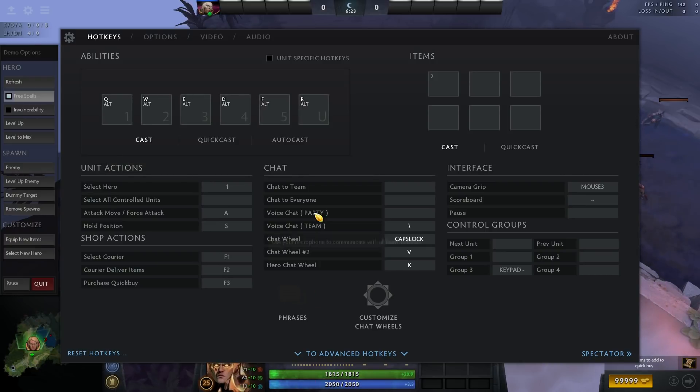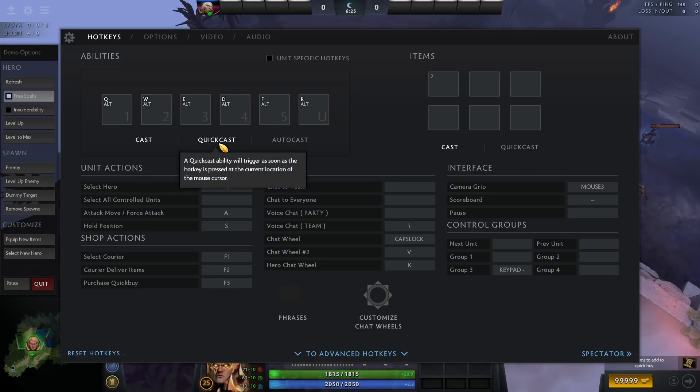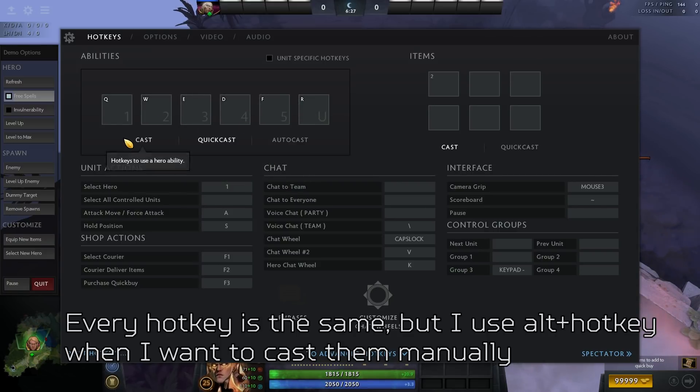My suggestion, if you're not used to QuickCasting, is to use your normal hotkeys on cast but add an ALT hotkey to QuickCast. A lot of the times with QuickCast, players lose that safety and control they get with the cursor. So when you're in doubt, you can always resort to your old habits.